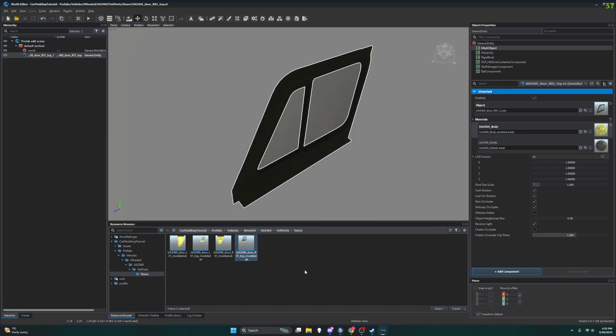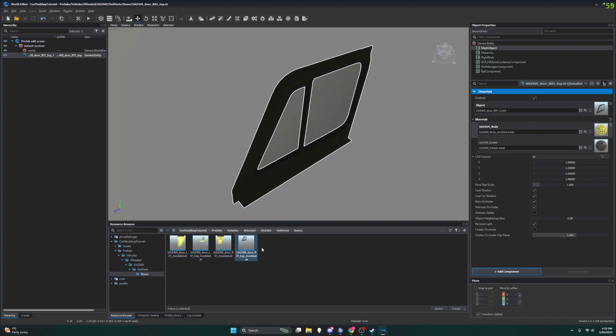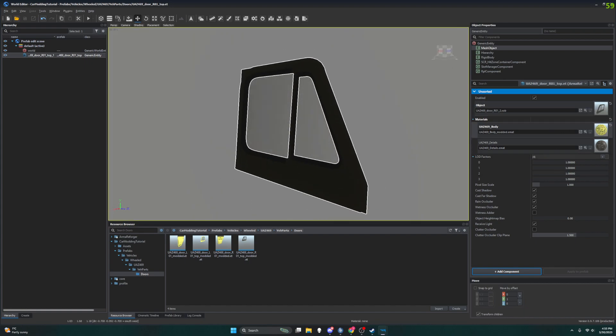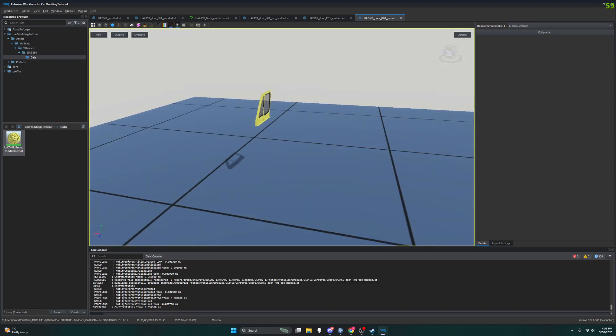Saving my prefab with options. You notice how down here it didn't change the color on my thumbnail — I'm going to refresh. Right-click, refresh thumbnails. And it didn't change it again. Maybe this didn't work — let's check our World Editor. Oh it did! All right, so I go back to my Enfusion Workbench and under the R01 Top — wait. Hmm, why does it say R01 Top? That's not what I wanted.